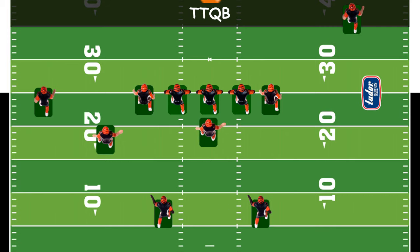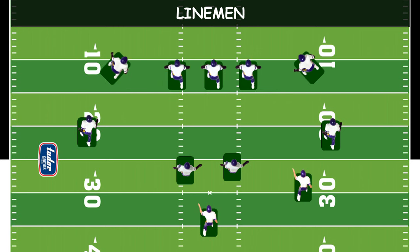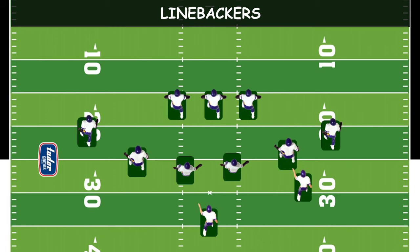The defense is the team without the ball. The defense's goal is to keep the offense from moving the ball into their end zone. The 11 players on the defense are the defensive linemen, which are made up of defensive tackles and two defensive ends. They try to clog up the middle and prevent runners from getting to the outside. The linebackers are behind the linemen. Sometimes you can have two, three, or four. They support the line, but can also protect against passes.